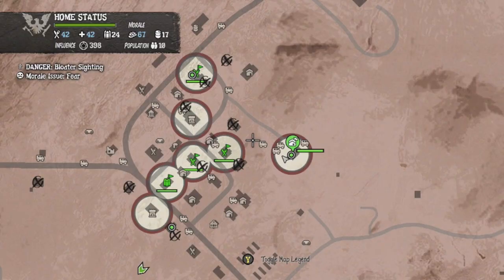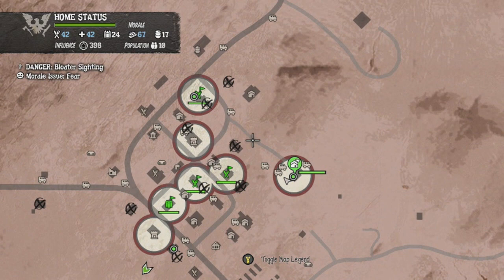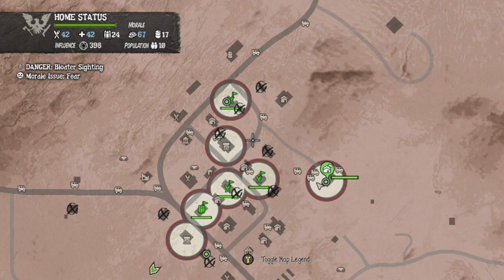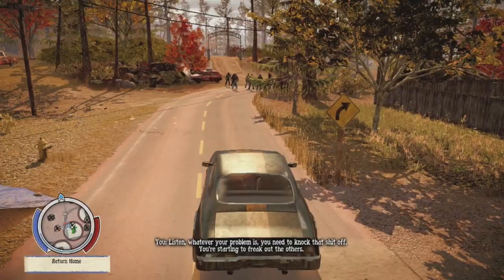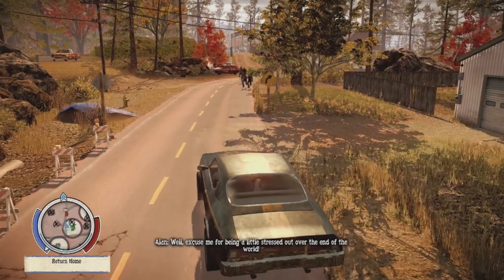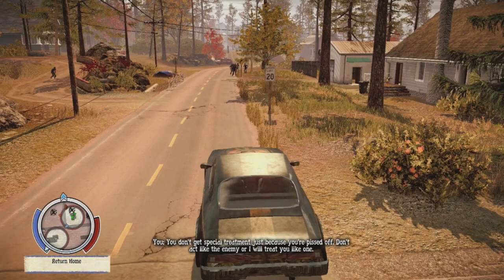An outpost does two different things. The first is you can drop off materials at these outposts — you can drop off packages or individual items instead of running back to your main base. The next thing is that if you see these little circles here, any zombie horde that walks into that circle will be destroyed automatically by landmines. Outposts actually set up little landmines on the outskirts that help you take out zombie hordes. This makes it a lot safer for your scavengers to go to and from your base to pick up materials.